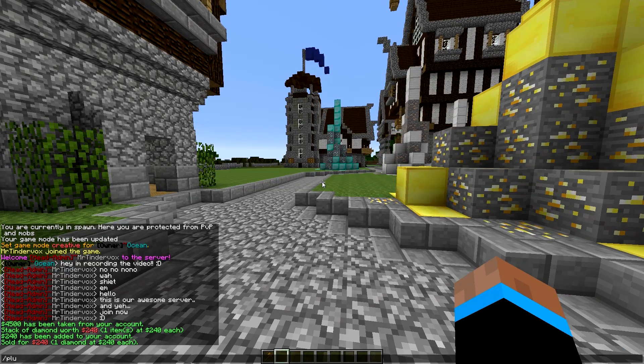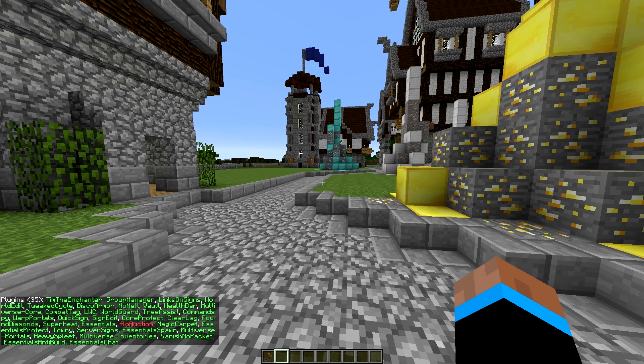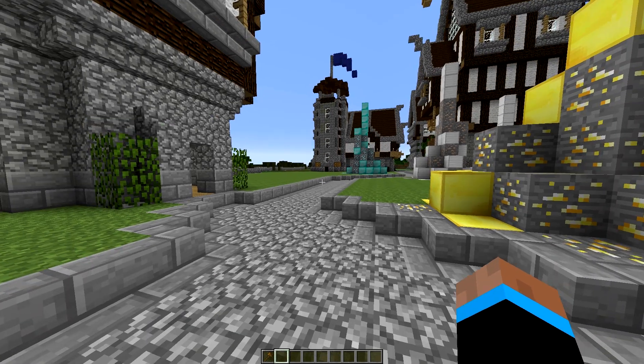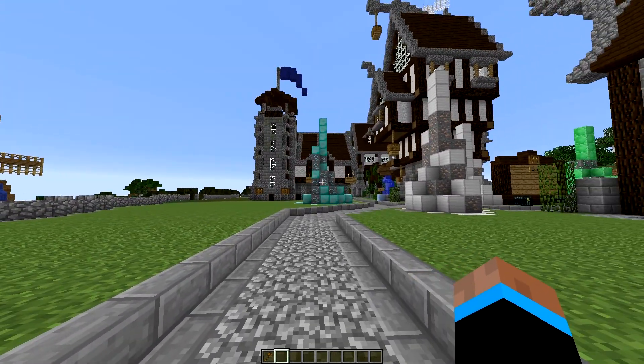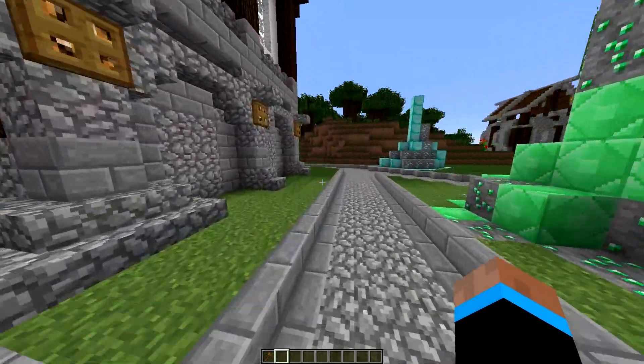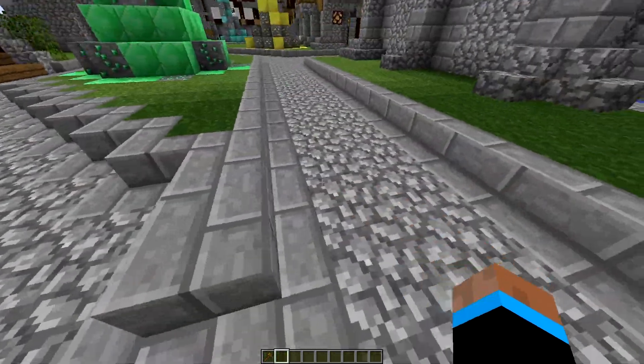Now we're just going to go over a few plugins real fast, in case you want to see what's on here before you join. This is a Towny server, so we've got Towny. We have Multiverse for different worlds and stuff like that. Of course we have WorldEdit, which is kind of an essential to the server, along with Essentials. Yeah, it's basically a Towny server. If you love Towny or you play Factions and want to learn Towny because it's really similar, then be sure to come check this out, and the staff I have employed should be happy to help you. If they're not happy to help you, I will help you personally.